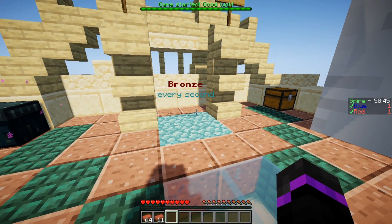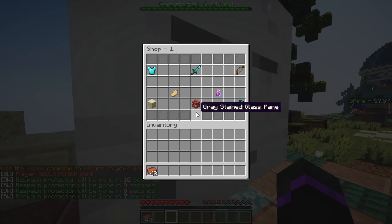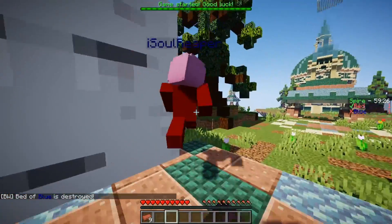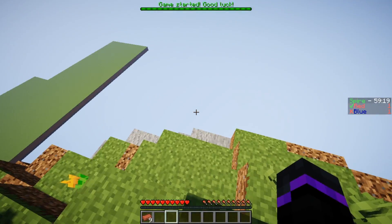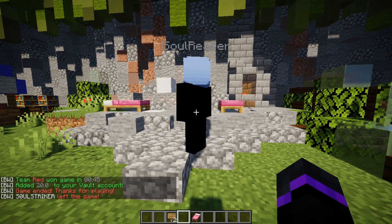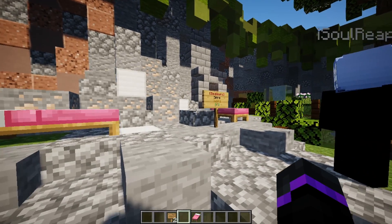You can edit the spawner rate in the config if needed. After dying, you spawn at the spectator location in the middle. After buying more blocks, we break the bed and get a nice title and chat message. Winning gives a kill streak display and vault money reward — you can execute custom commands for winners, like giving coins. That's the Bed Wars plugin — hope you enjoyed, leave a like, see you in the next video!